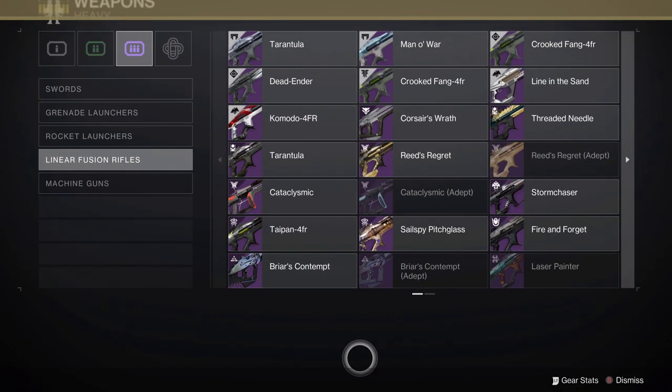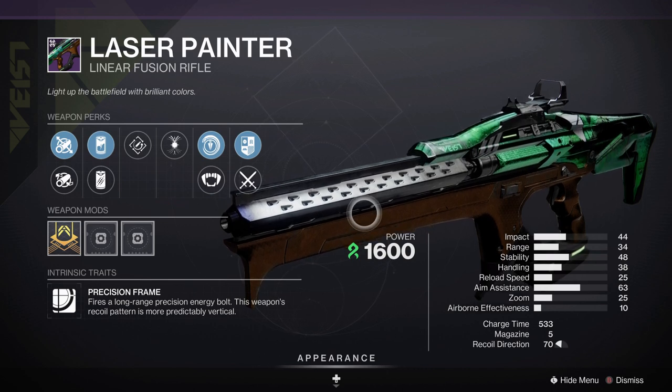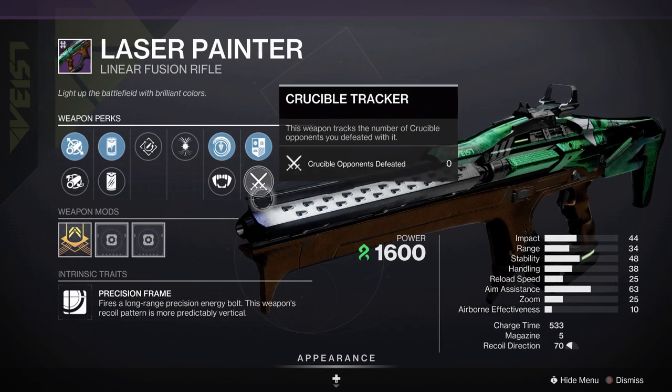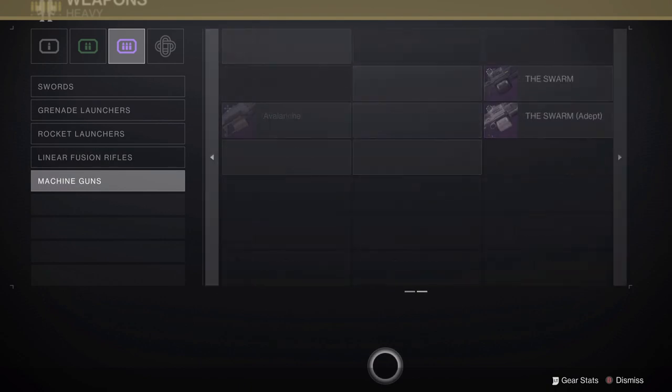In terms of linear fusion rifles, we have just one in Laser Painter, a Strand Precision Frame linear fusion rifle dropping from the Gambit playlist. So if you want a fallback Taipan that is not craftable but is Strand, there you go — we have access to more of them. And in terms of machine guns, there's nothing new there.